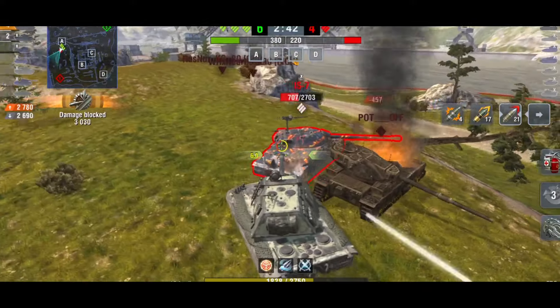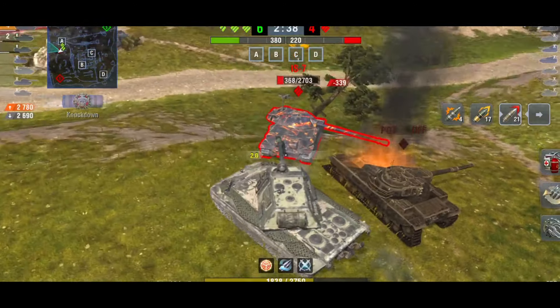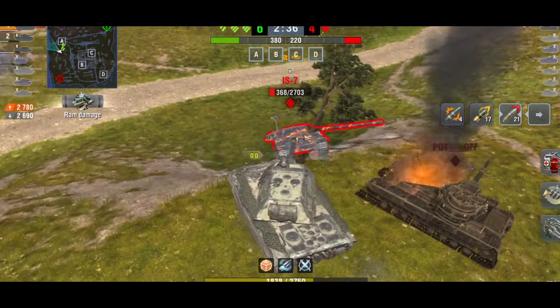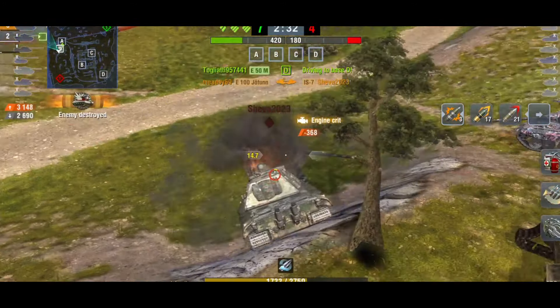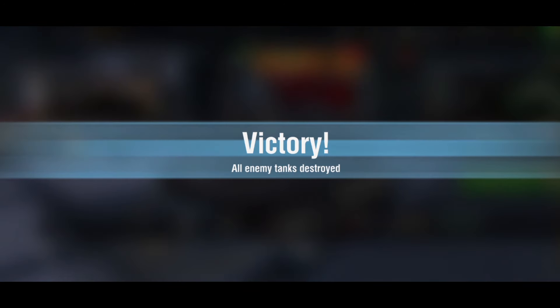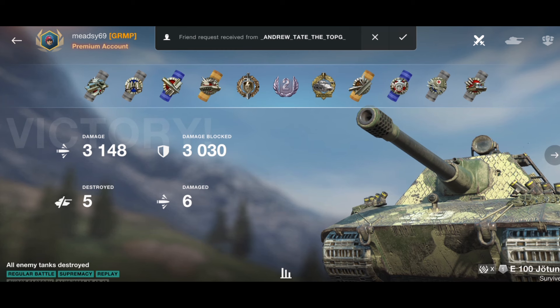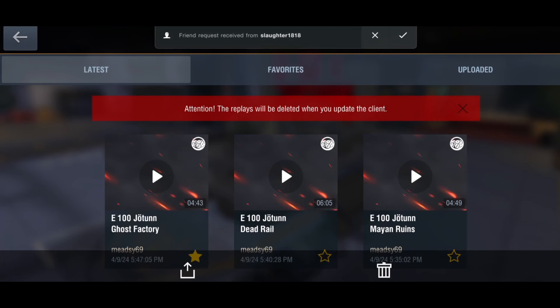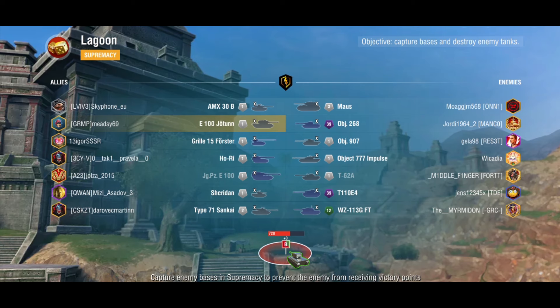The IS-7 is trying to run away, going to a position where I can't get my gun down enough. But 368 HP — no problem, I'll use HE, give him a little ram, and it's game over. I didn't get any really max damage rolls, but using HE a lot I managed to get five kills. The gameplay wasn't too bad at all.